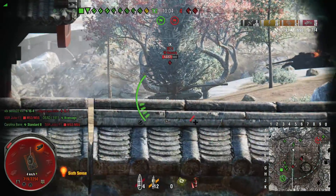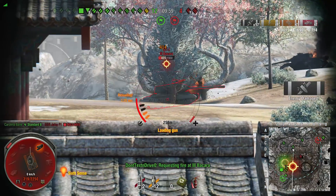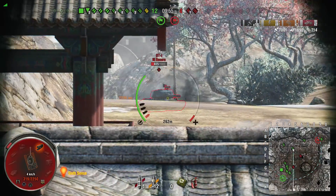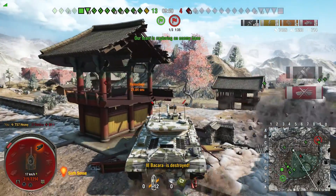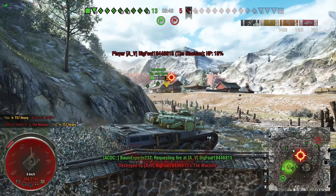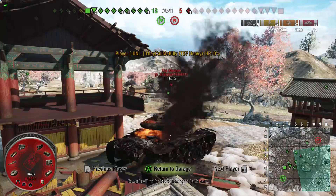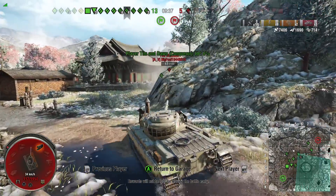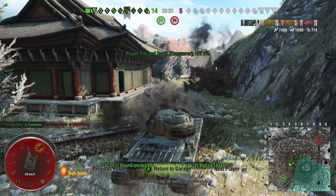Shooting into the side of an ST-I, you don't really need HEAT shells. Kind of wish that third shell went in, but I do believe I'm about to die. That shell went directly where I needed it to — it probably got a higher-than-average RNG roll on penetration, going right into the hatch of the ST-I. So the Conqueror gets a revenge kill on me for killing his teammate.